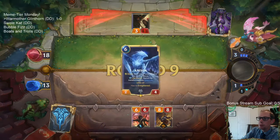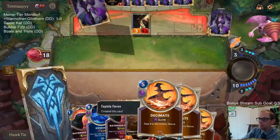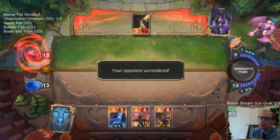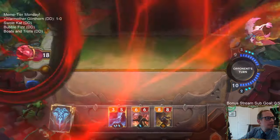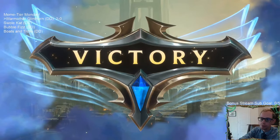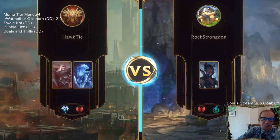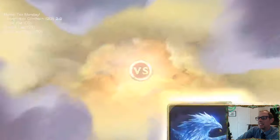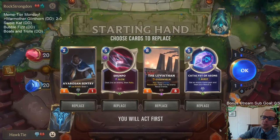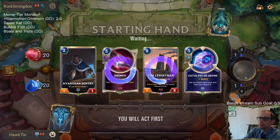They basically have a four-mana Decimate; I have a five-mana Decimate - theirs is cheaper. GGs - we're 2-0. Meme Tier Monday, we just play in normal so our records are a little bit better than being in ranked, but still doing good at 2-0.